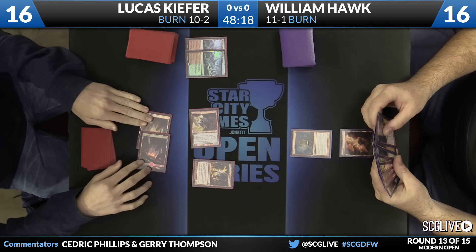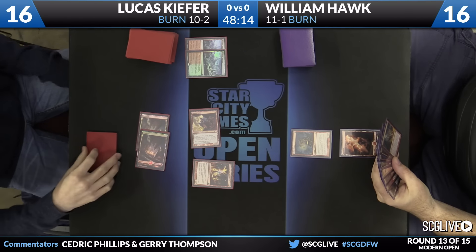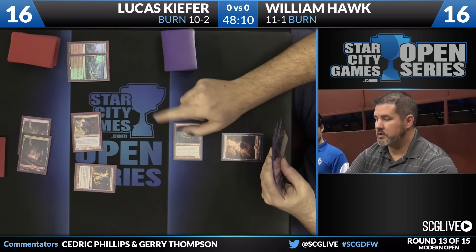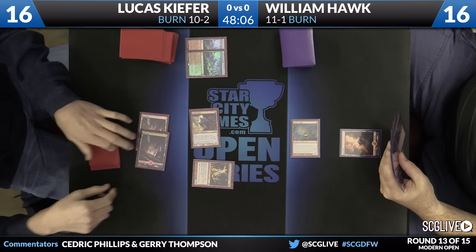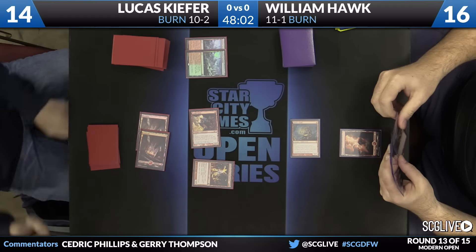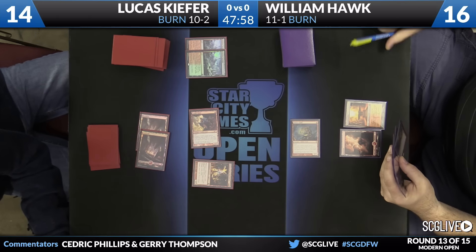So back to William Hawk we go. Rift Bolt was the draw — that was the reveal of Goblin Guide. Here comes Goblin Guide. Take a look. Scalding Tarn. Goblin Guide being very friendly here for Lucas Kiefer. No blocks — not much of a surprise there. Sacred Foundry going to come down. Going to tie things up: 14 all.